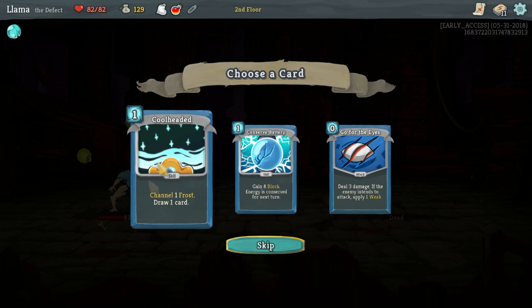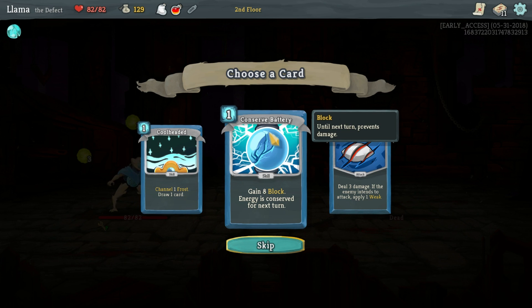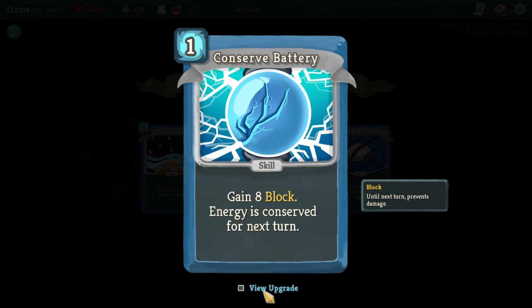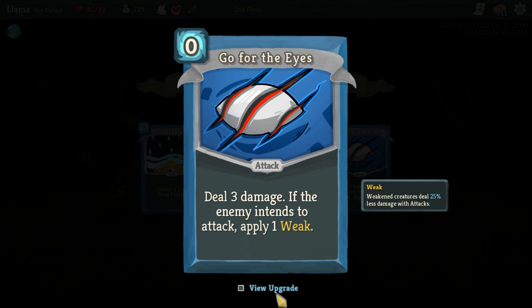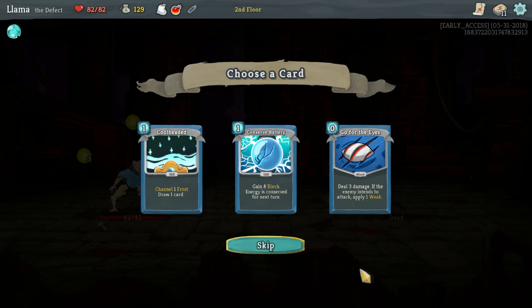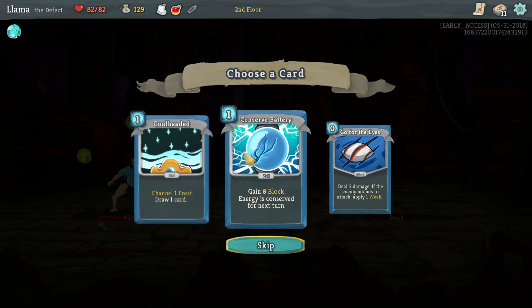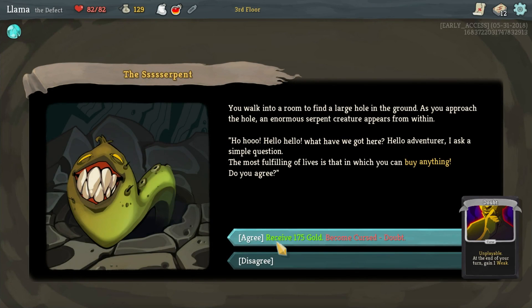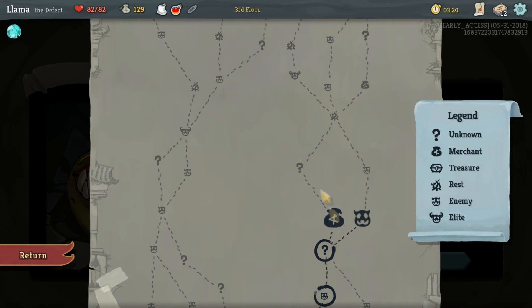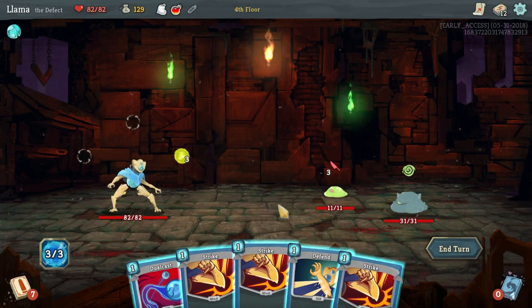So here we got Faust - a way to also draw a card, which is nice. The upgraded version gives us two cards. This gains eight block and conserves energy to next turn, which is pretty awesome - I did use that before. And I deal three damage if the enemy is intending to attack, apply one weak - it's free, which is really nice. Applying two weak when it's upgraded is really good. I'm going to go with this - I really want to get some frost on the deck, but I'm going to go with this. Getting the energy conservation is more important.